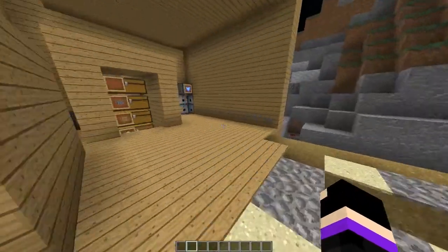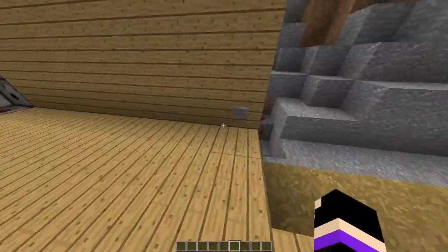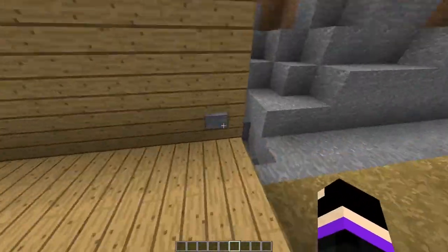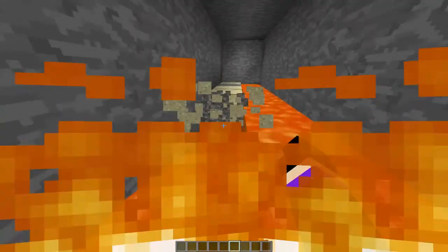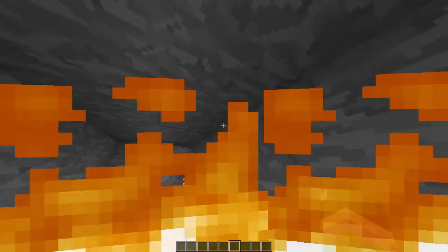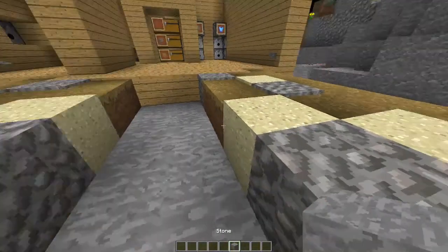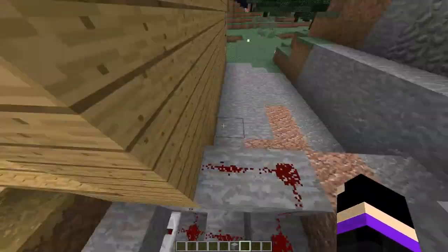The last one is really simple. If you see someone coming, you can press this button and make them fall into a lava pit. It's just sand with a bunch of lava sitting below. One thing you want to do is put torches down and make sure there's no sand or gravel on the edges, otherwise they'll be able to stand and won't die.